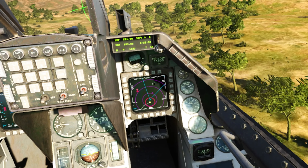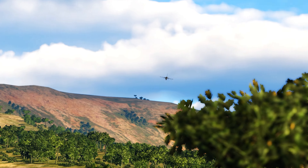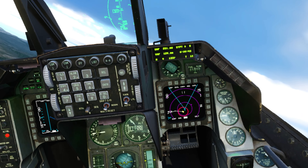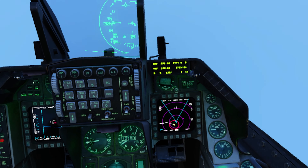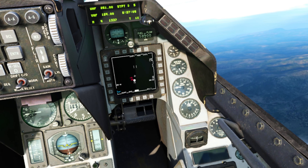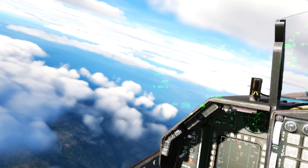Let's bring those targets into datalink. This is where we need to climb up — gotta engage them. I'm still in the threat ring but getting out of it. I don't think they'll shoot me now. Looks clear on my 6 o'clock. Let's climb up. Got a target on radar, got one of them locked. I see them. I'll ping the other guy with datalink. Hopefully I'll be able to get both of them — I want to launch at both at the same time.